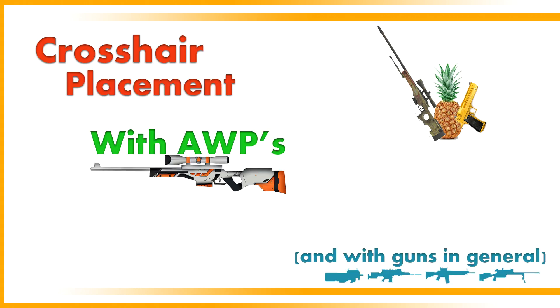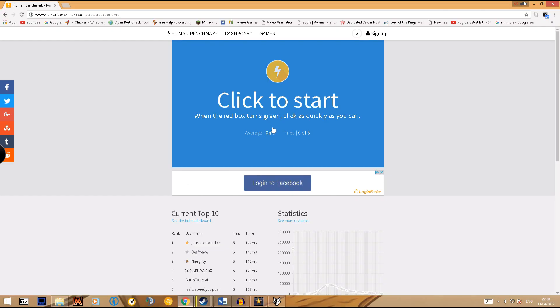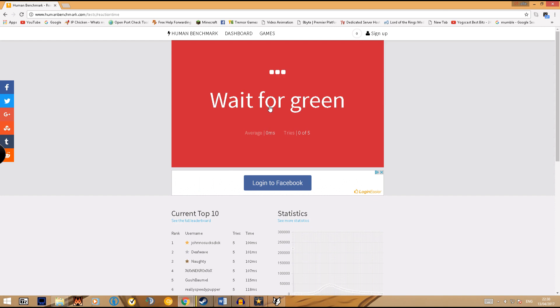Crosshair placement with AWPs and guns in general, part 1. Crosshair placement and reaction speed is key for AWPing. Before we go on, there is a link in the description down below to a reaction speed test website. If you do this 5 times or so you can see your average speed, which will help you out with the rest of the video.